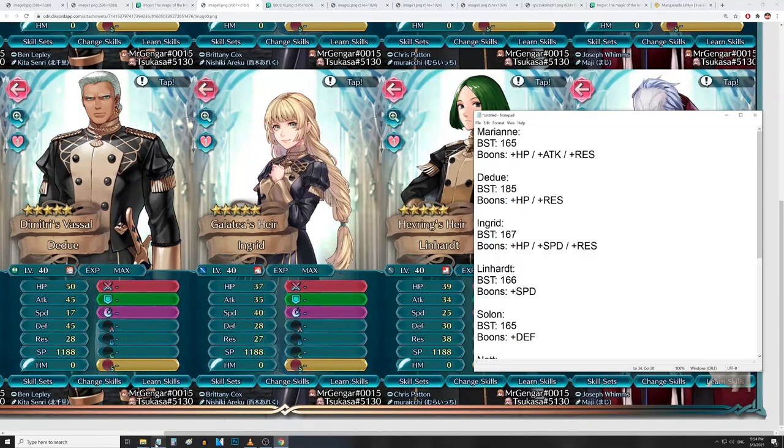Next up is Ingrid: 37 HP, 35 Attack, 40 Speed, 28 Defense, and 27 Res — 167 BST — with Super Boons in HP, Speed, and Res. Based on how her weapon works — true damage equal to 20% of her Speed stat, plus a Wind Sweep effect if she has 5 more Speed than the foe — you're definitely going to want to go plus Speed on her. Her attack is solid too. Ingrid is going to be one of the better cavalry units.